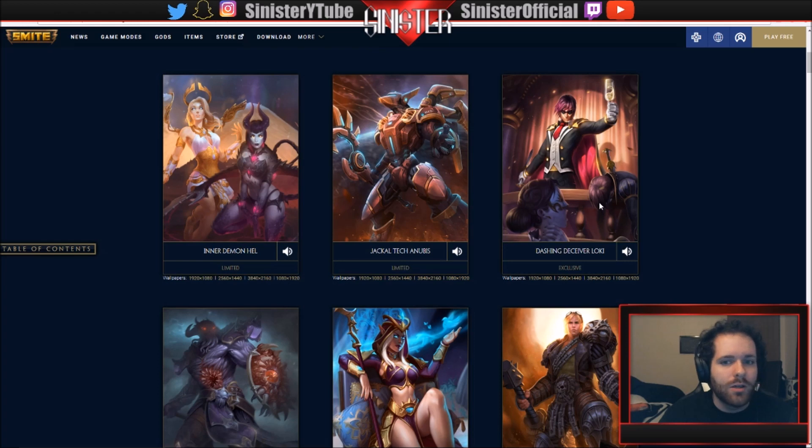We're going to the skins first. I do a video on every single skin when they release the PTS, so if you're interested in seeing what these skins look like, be sure to subscribe. First one is Inner Demon Hell - this is a limited skin, part of a bundle coming with the new game mode. It's like angel and demon - the voice line goes: 'Heaven has sent me here and I am here to shut it, wench. Your insufferable babbling is annoying.' Really cool voice line.